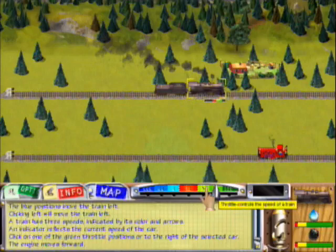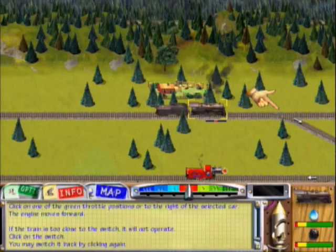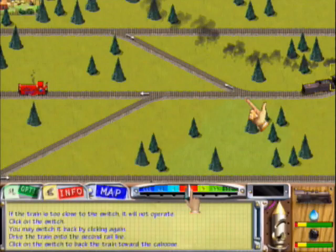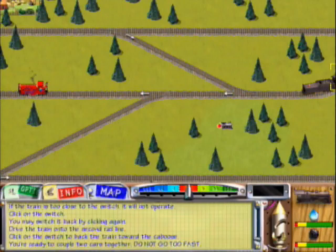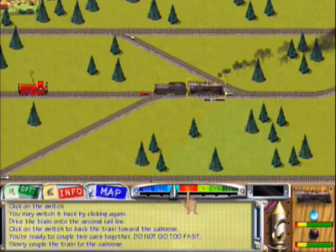The car moves to the right. Speed two. Let's just slow down for a second. Now, let's learn how to switch the track. If the train is too close to the switch, it will not operate. However, here the train is properly positioned. Click on the switch. If the position changes, you may switch it back by clicking on the switch again. Now drive the train onto the second rail line. I'm going at speed three. Switch the track so that the locomotive will back down the second rail line.